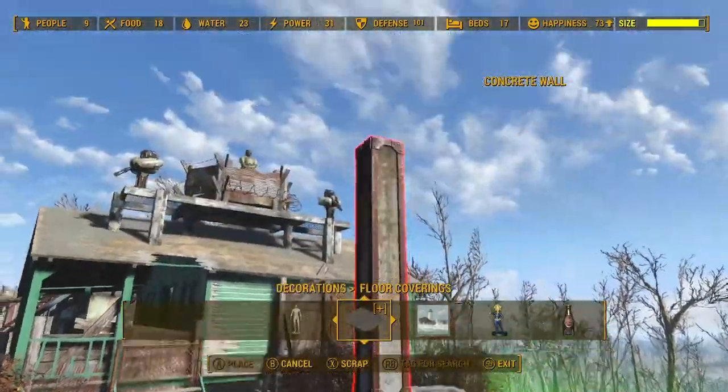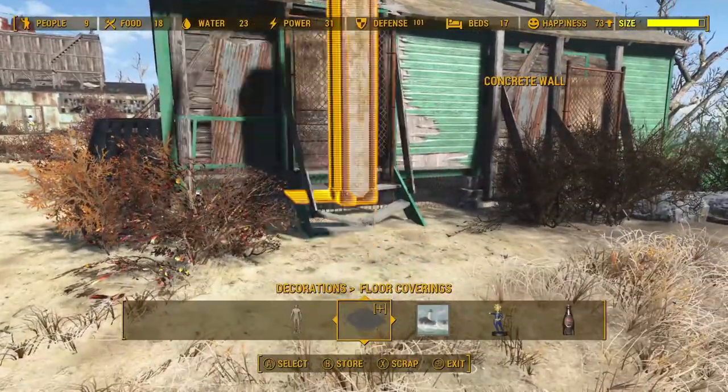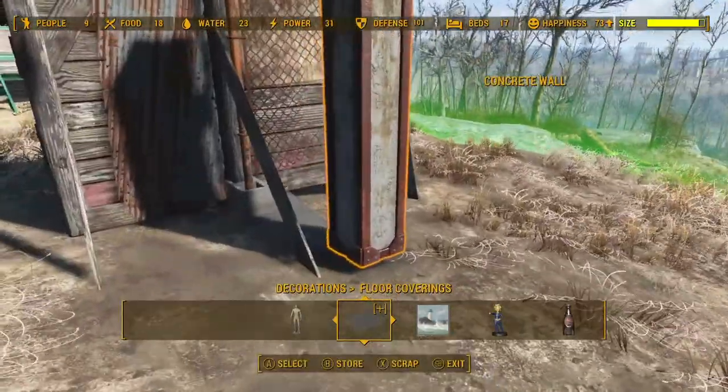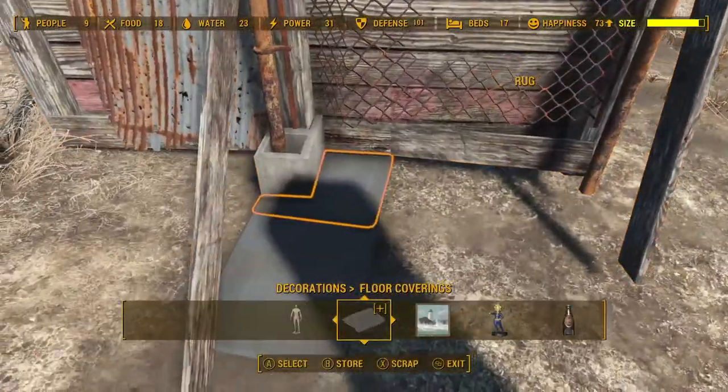If you're not happy with the look or placement of the item, you can drop the pillar back in and pull the items back out — raise them back up, take your mats, and place them back into the workbench.